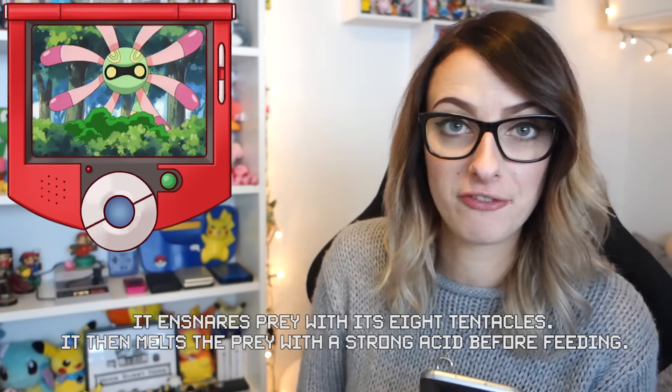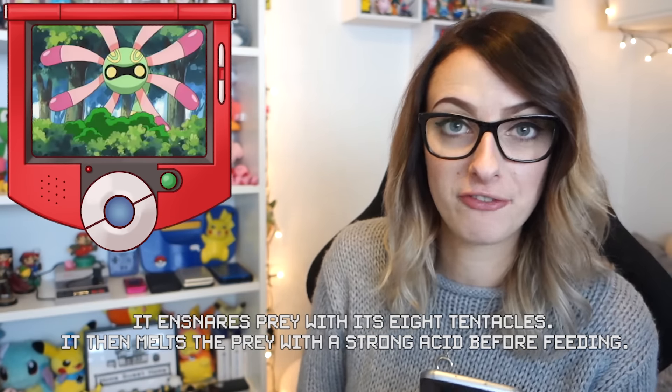Cradily is another plant guy — it's also a rock and grass type. In ancient times Cradily built its nest in the shallow parts of warmer seas, and when the tide went down it would be chilling on the beaches. Pokemon FireRed and LeafGreen says it ensnares prey with its eight tentacles, then melts the prey with strong acid before feeding. Cradily is also based on the crinoids, but it may also be based on the predatory tunicate, which seems way more plausible to me. I was looking at these predatory tunicates and they look so cool — I am a big fan of deep sea creatures and I am totally down for that.